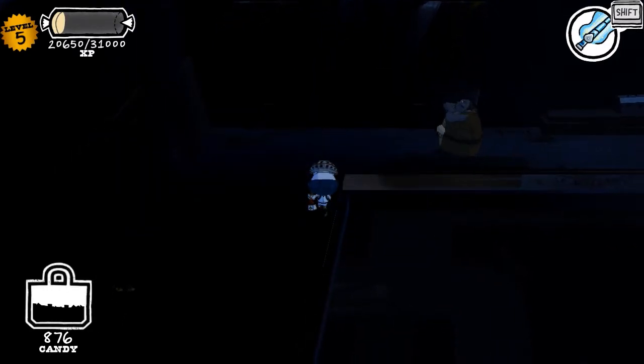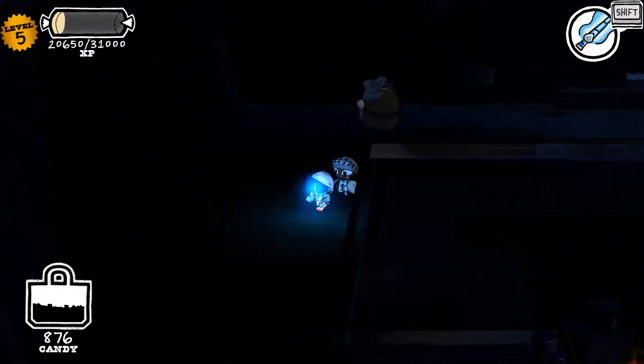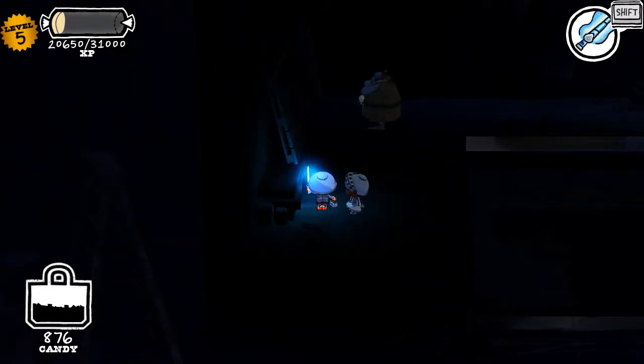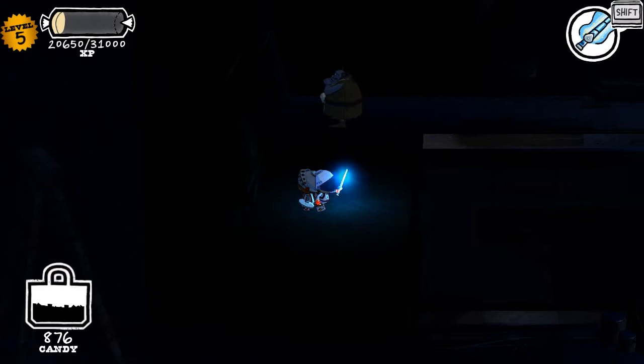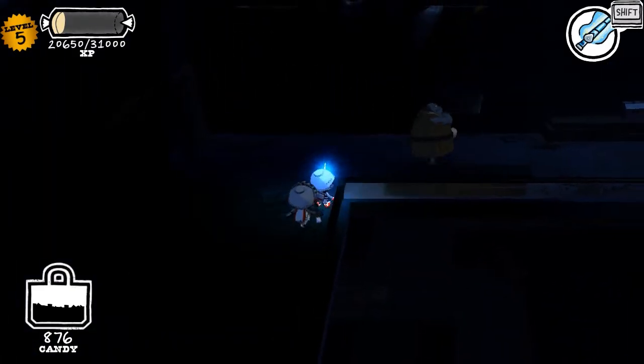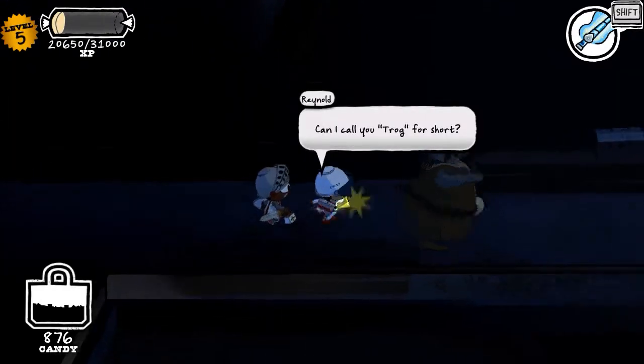Let's try to sneak up on this guy. We can't go in here — it automatically lights up if you go in here, so we can't really sneak up on that guy. Hit him in the face! Can I call you Trog for short? These punchlines, though.